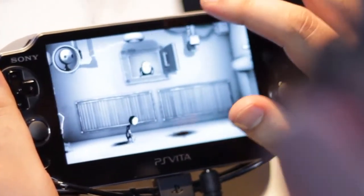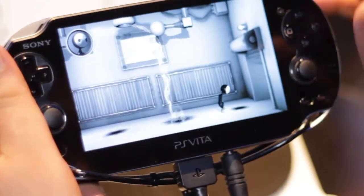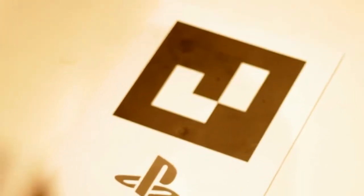Escape Plan is one of the games which I really like because it makes use of all the controls to kind of solve puzzles. What do you feel about having twin analog sticks — how much of a game-changer is that? Oh yeah, definitely. The twin analog sticks make a big difference, especially if you've got a game like Resistance: Burning Skies — you get the full first-person shooter feel in your hand. It's just a game-changer.